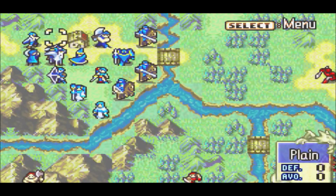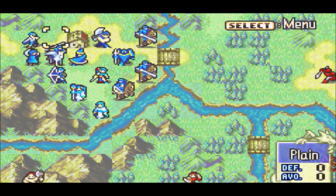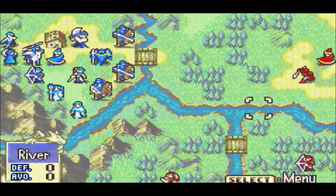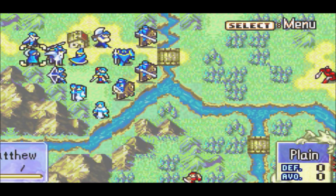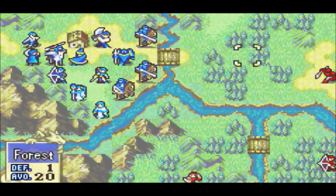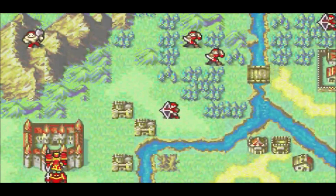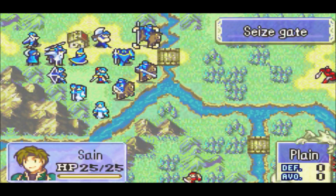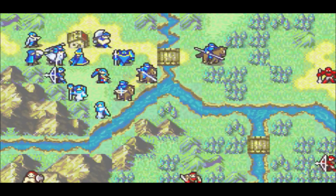Hello everyone and welcome back to the Fire Emblem Unpromoted Challenge here on the Silver Rooster. I know last episode I said I was going to get Nils to level 7, but I did begin trying that and every enemy unit started moving out. I can't have that because I need to show everyone the action that happens in the chapter. So I'm going to try to get him to level 7 before all this ends. Let's see if we can do it.